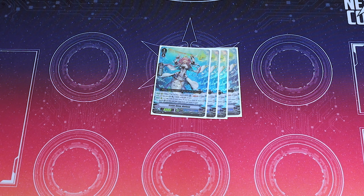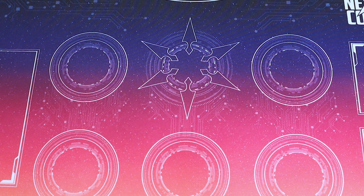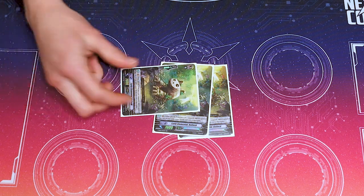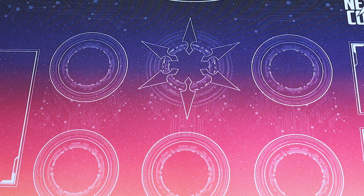I run four copies of Battle Siren Nerissa — she is the MVP of grade ones. Her skill: when she's rested by another card's ability (doesn't have to be your own), you can soulblast one, stand her, and she gets 10k. Her other skill: at the end of your turn, if you have four or more rested rear guards, you can add this card to your soul and draw. Then I run a grade-two free PG — when placed, if your Vanguard is grade two or less, it can't be hit for that battle and you don't need to discard.